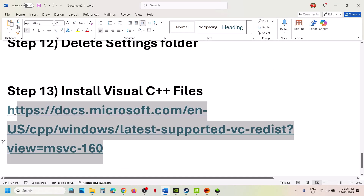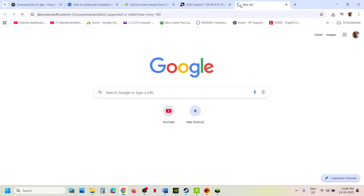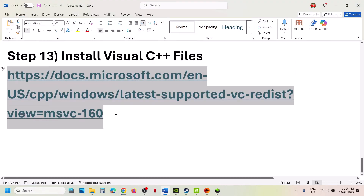Still not working — install Visual C++ files. Copy the link provided in the video description and open it in a browser; it will take you to the Microsoft website. Download both the x86 and x64 versions of the Visual Studio C++ files. Run both files and you will see a repair or install option — repair or install both. Restart your computer and check.